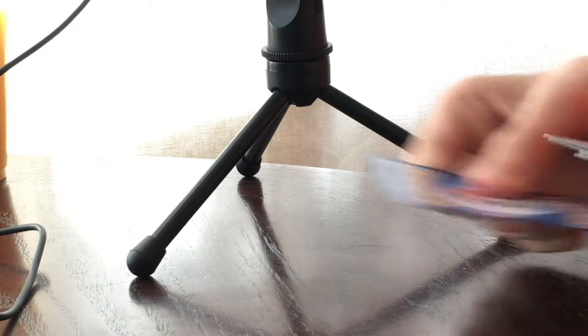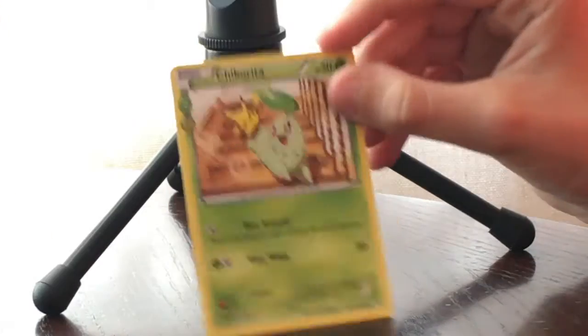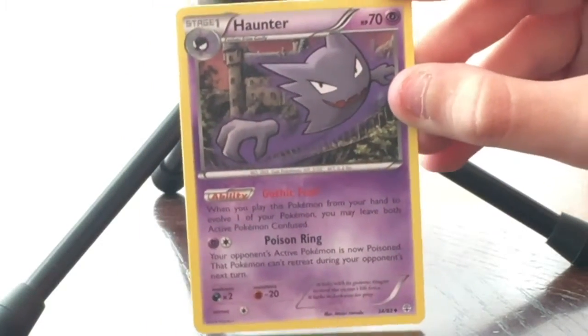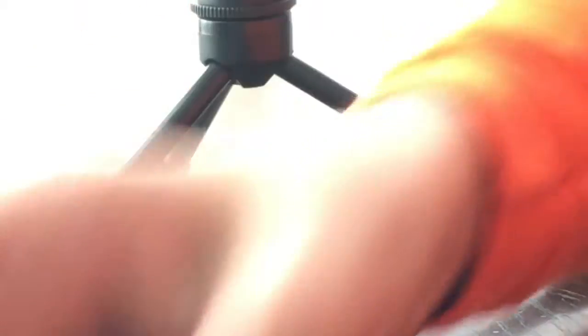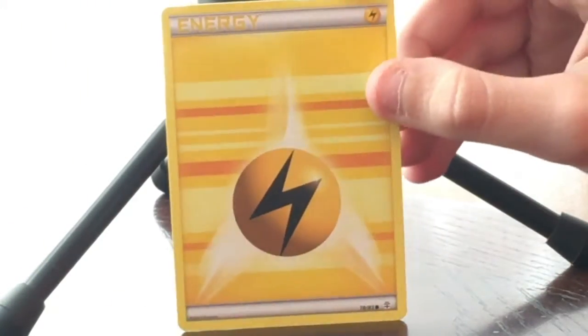First we are greeted by a Chikorita — nice card. Then a Pikachu, which is a favorite. Next we have Haunter, the ghost type. Then a Max Revive, Machop, electric energy, and a Shelmet fairy card — we've gotten that one a few times now, but duplicates are expected.